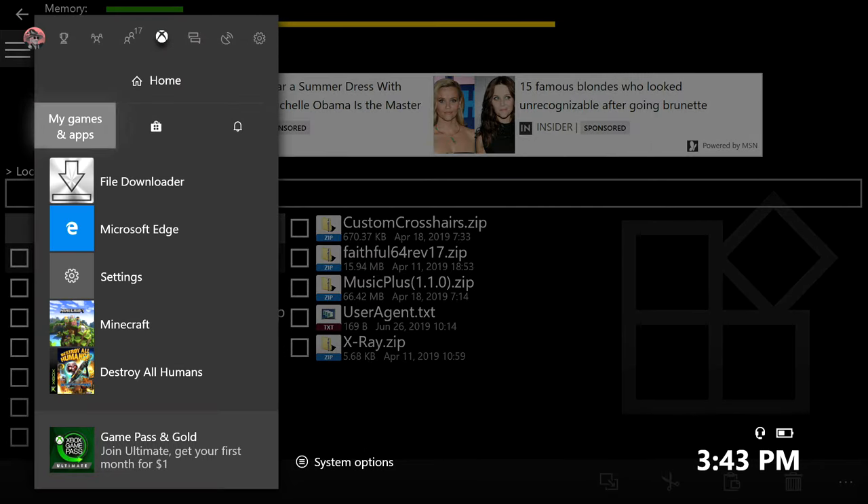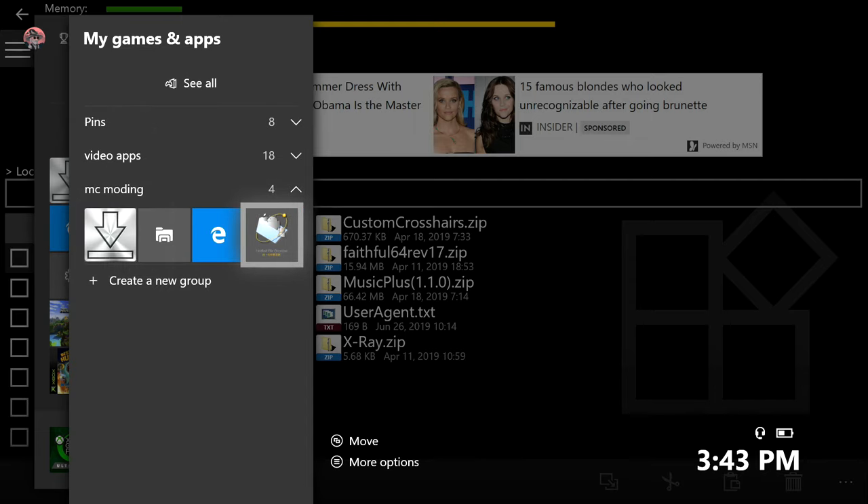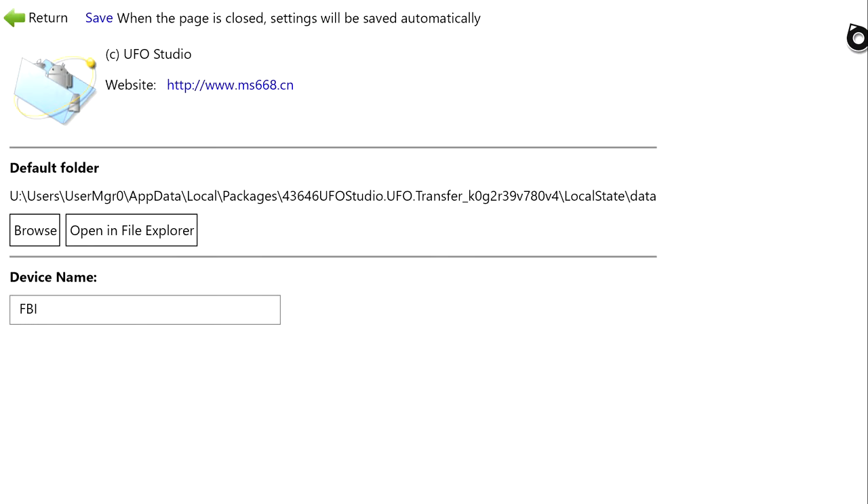Now open up UFO Transfer — the icon looks just like this. Click the gear at the top right. If you do not see this gear, that means you did not follow the instructions from the beginning in settings — go and get rid of that check mark, or rewind the video to the beginning. Click the settings symbol and then click the button that says 'Open in File Explorer'.